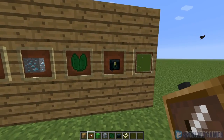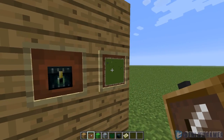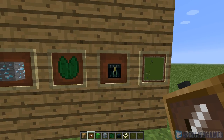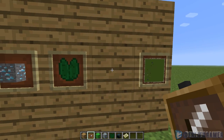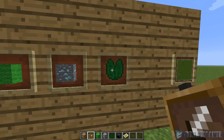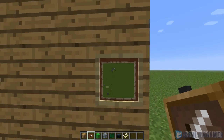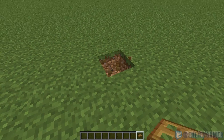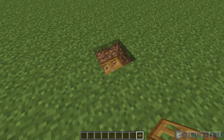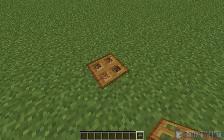Paintings now allow you to put items inside of a picture frame — such as a map or any item really. You can rotate it by right-clicking, it's great for designing, and you can simply get the item back by clicking on it. Definitely the coolest feature is being able to hang maps on the wall. Trapdoors can now also be placed on the top half of blocks for even better designs.